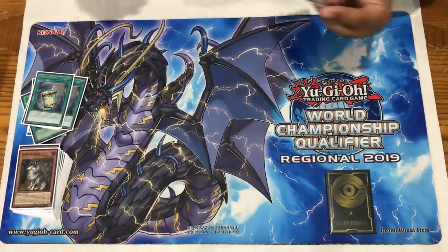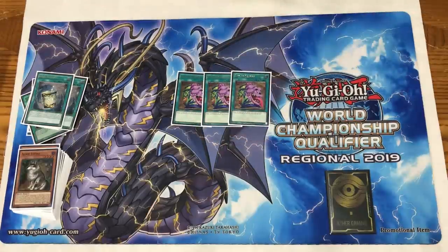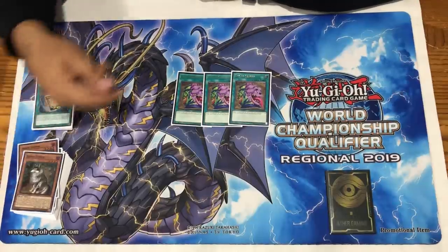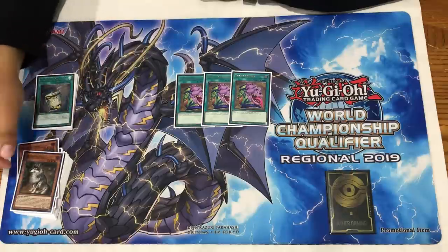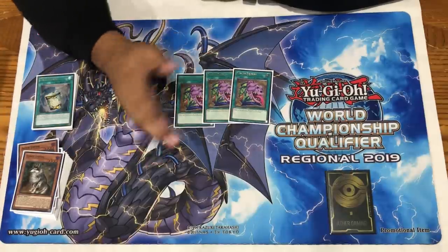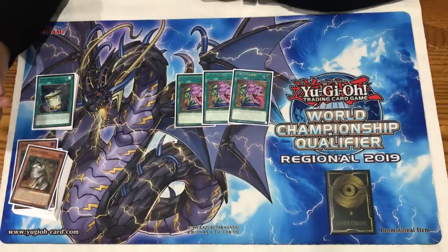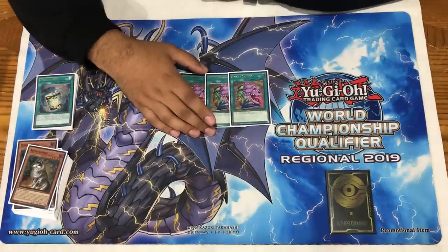Triple Pot of Desires - before I was playing two but you do not want to brick in this deck. You want to see all your Thunder Dragon cards and your pieces to make your play. We play a heavier trap count than normal so this helps get to trap cards. This is essentially Pot of Greed in our deck. I don't care about the 10 cards I banish - after you do your combo you won't need the Desires, but you can activate Desires for extra gas. If you don't have your combo, you'll wish you had Desires to get there.